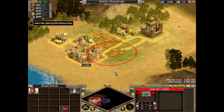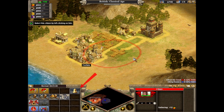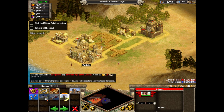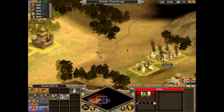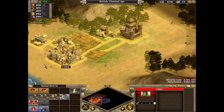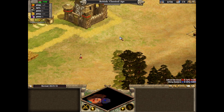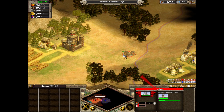To build a lookout, first select this citizen. The actions a selected citizen can perform are found in the lower left panel. Click the build button and select the highlighted build option. Select a location for your lookout by clicking near the top. Now your citizen will move to that site and begin construction. At the beginning of construction, a progress bar appears showing how long it will take to complete the building.